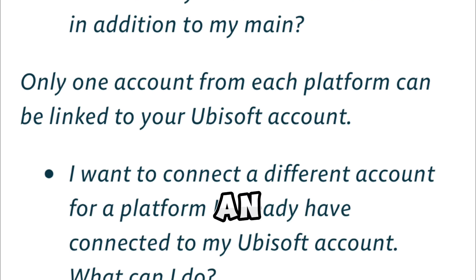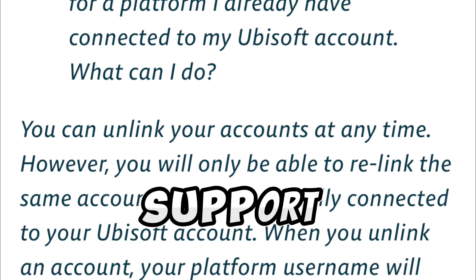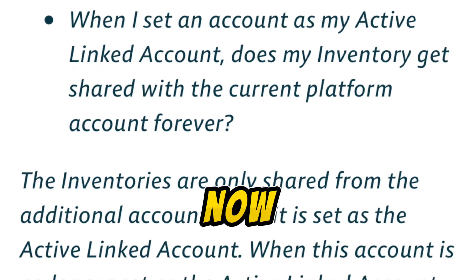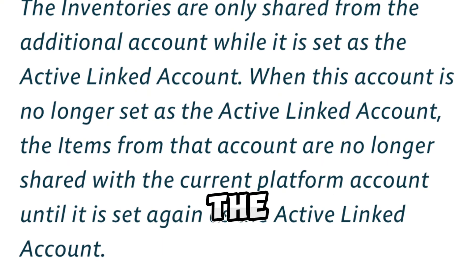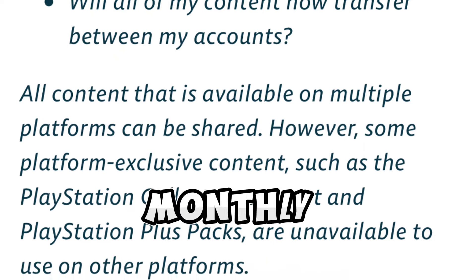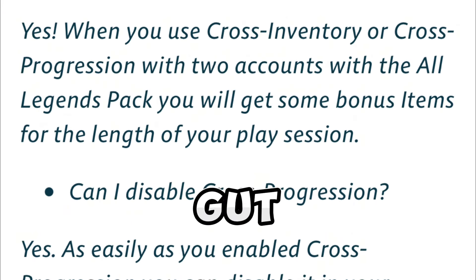Unlinking an account may cause some problems, so make sure you're doing it correctly. You can contact Ubisoft Support if you want to change the cross progressed or linked account. Also, I'm not sure if the 30-day login requirement will stop cross progression or not, so I'd be wary — make sure to at least log in monthly.